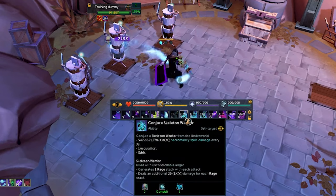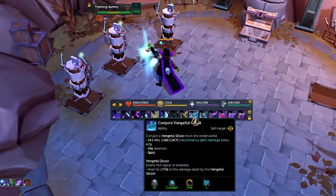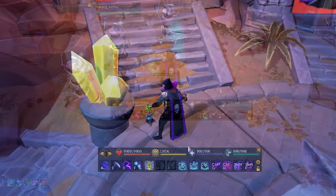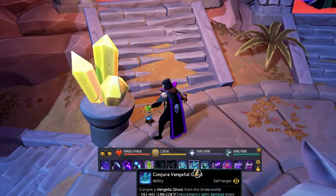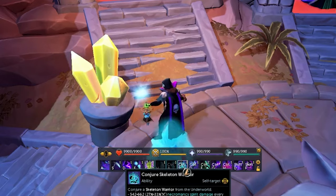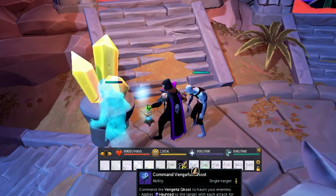A lot of the conjurers cost adrenaline to use and to command, but not if you don't have a target. Before heading into any boss fight or encounter, you can conjure your skeleton, ghost, and zombie, and then command both the skeleton and the ghost completely for free. This is going to offer you a huge damage boost at the start of any fight.